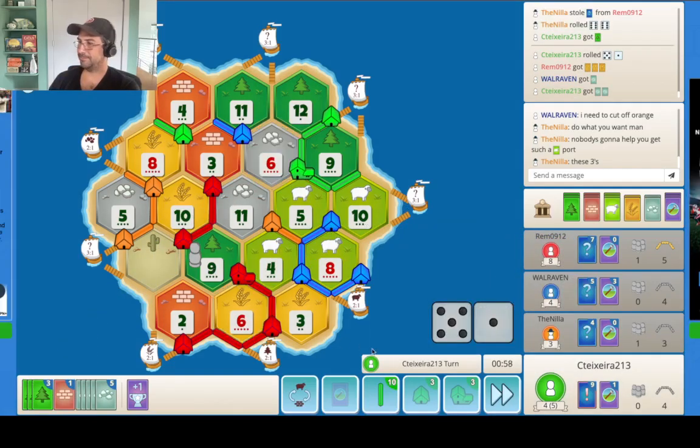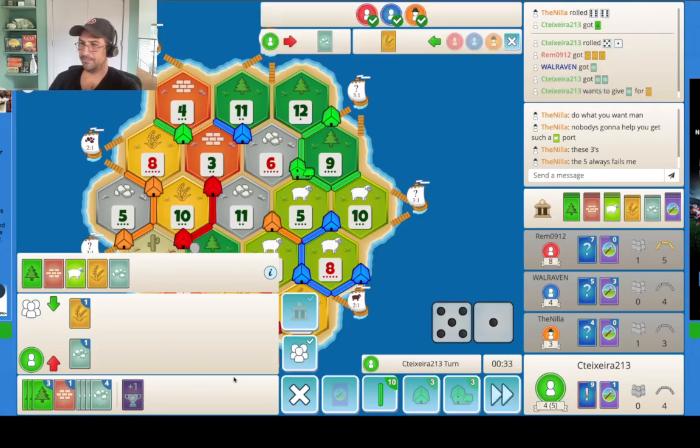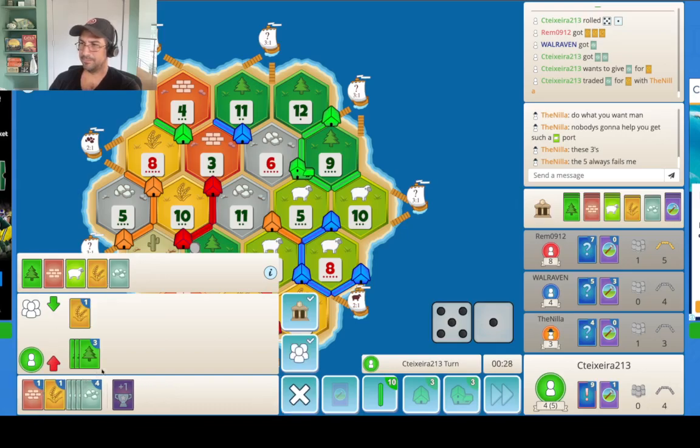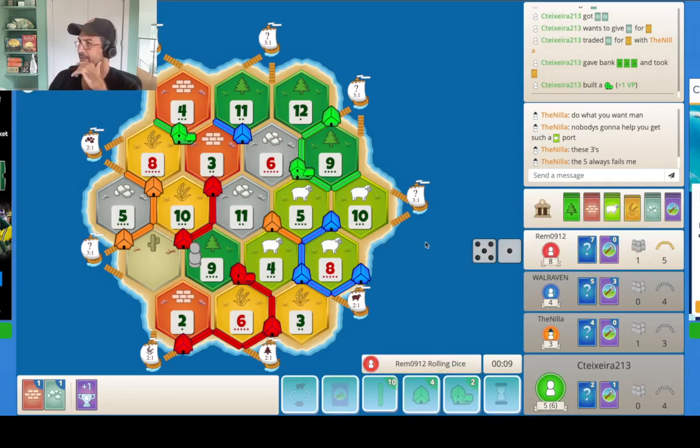I want 5s — always fail me. Can we get some wheat? Maybe do this for wheat? Orange takes. We'll take. We'll use that — we'll get another city. All right, it's something. Get this on the board. Maybe we can really explode our wood production with this. It's kind of the hope.